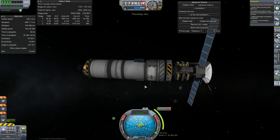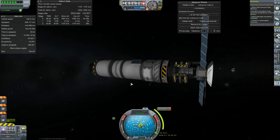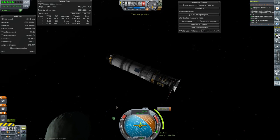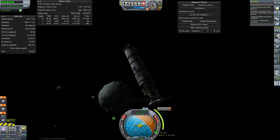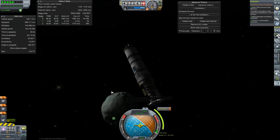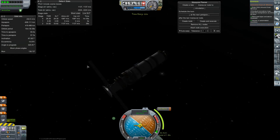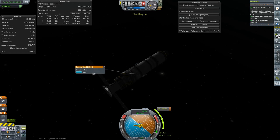I wanted to open that bay real quick and see if we get a scan from out here. Why does it say I'm in orbit? I am not technically in orbit around Minmus. The little goal tracker says I'm already in orbit.